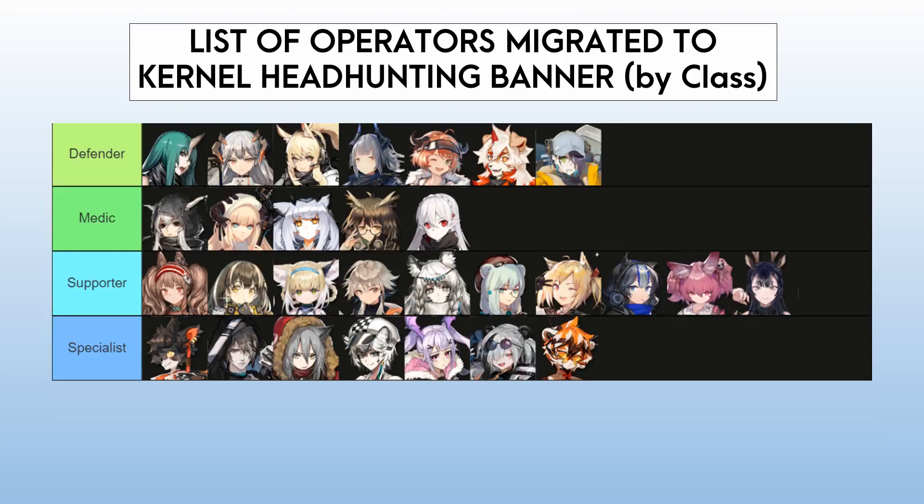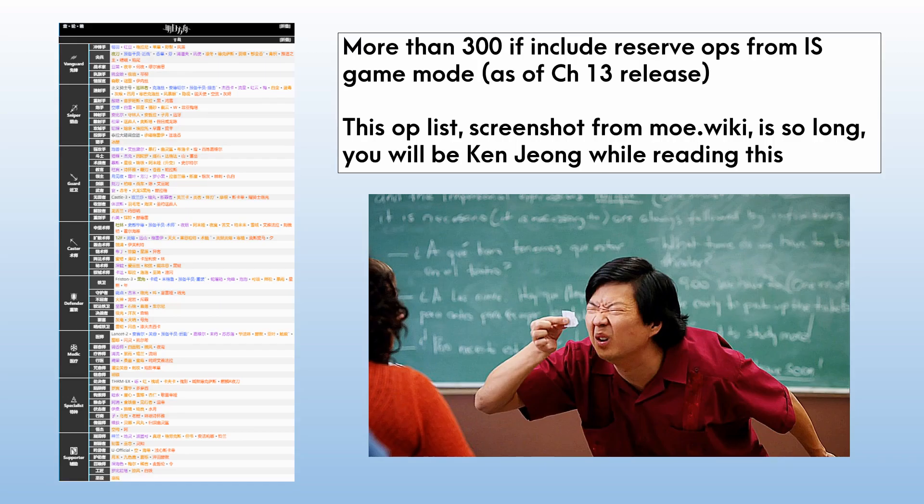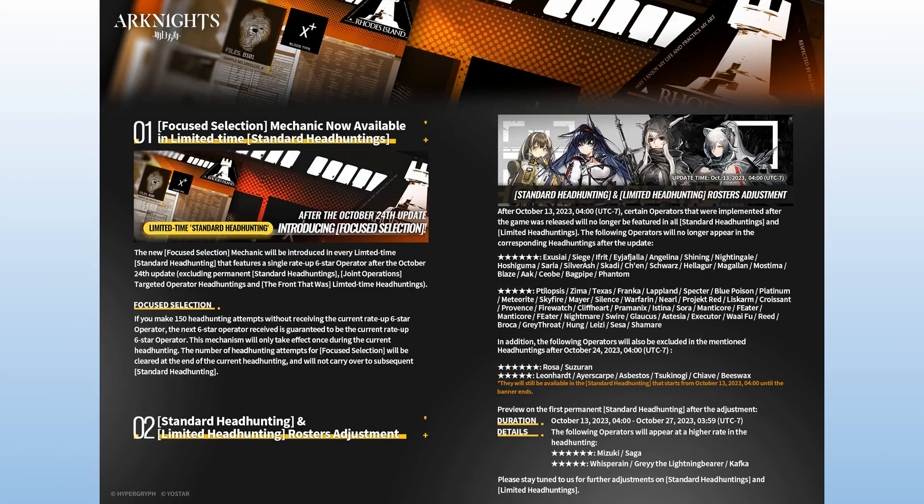These operators will not appear in standard headhunting banners anymore. The reason they are separated into the new banner is that we are getting more operators every month — as of this video, according to the CN server, we have 298 operators, almost 300. Stacking the full roster in one banner lowers the probability of getting a desired operator, although this varies depending on your luck.